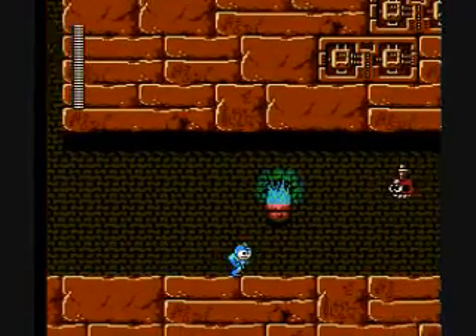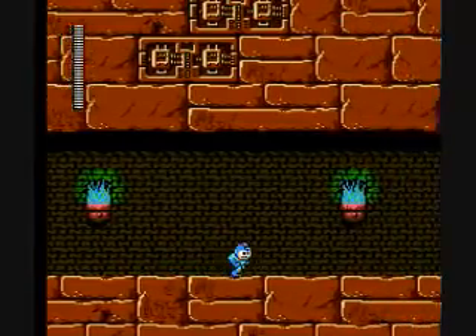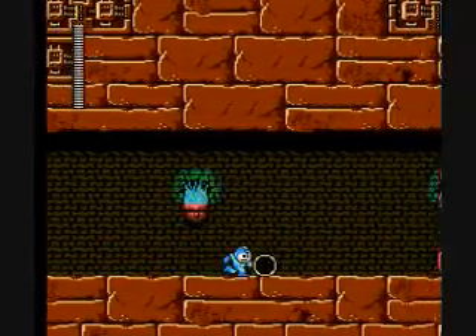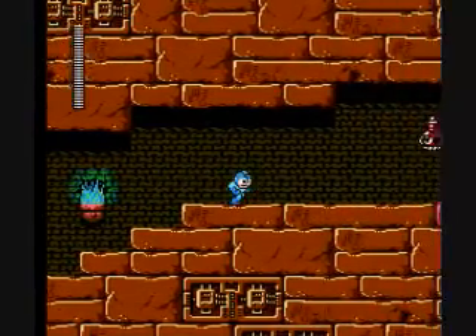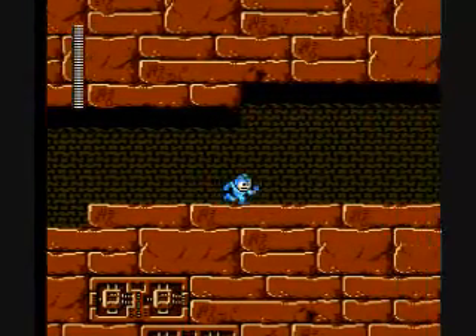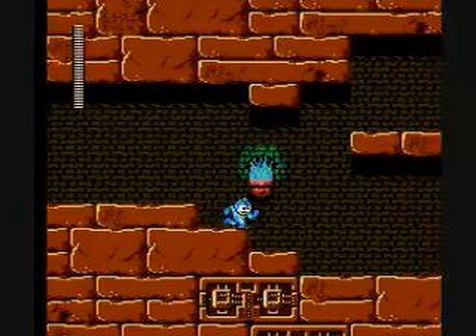Unfortunately, we missed that jump, so we have to take the long path, which is, of course, populated with bug copters. I guess they're trying to fill in as scarabs here in the Pharaoh's tomb. Whatever the case, they're as annoying as ever.